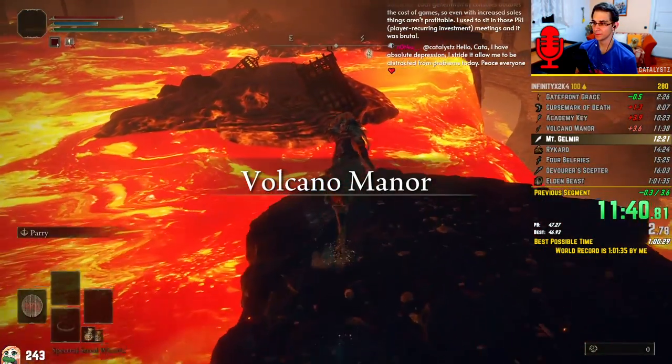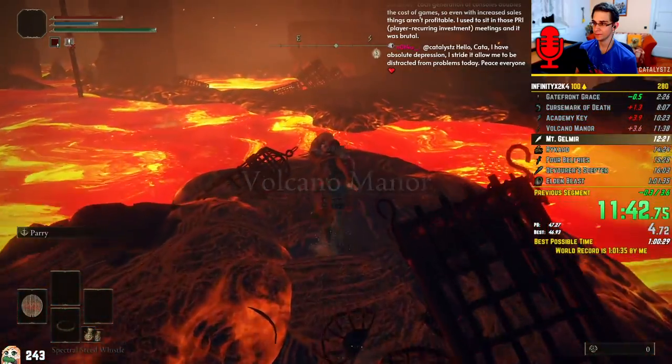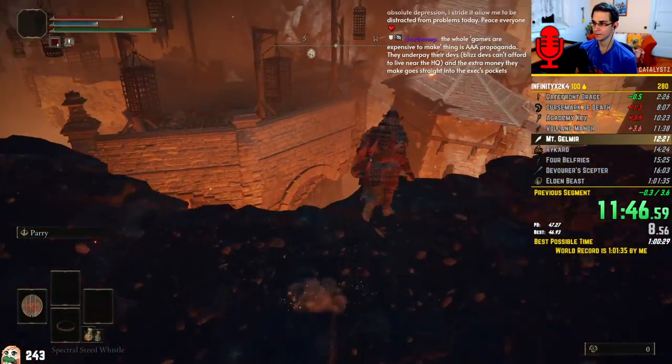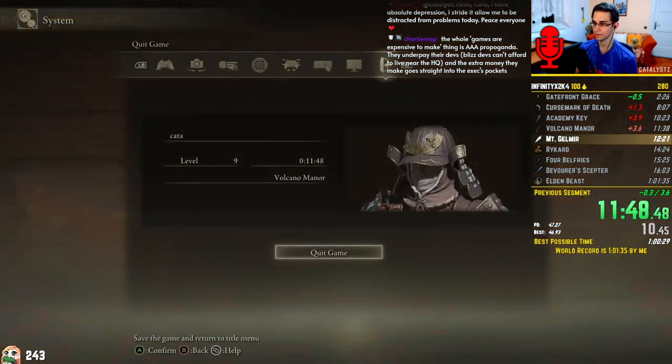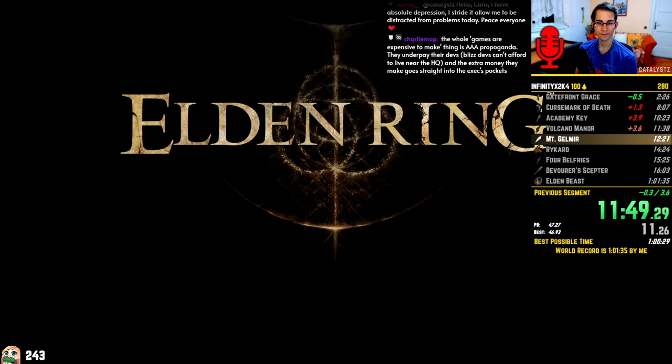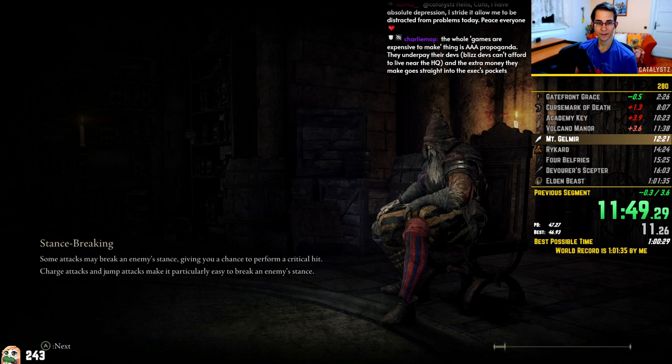After being abducted, I am now in a trapped state, meaning I cannot warp until I rest at a grace. Because I want to wrong warp within this area, the goal is now to get to the closest grace as fast as possible. From there, I am actually going to complicate the wrong warp a little bit.